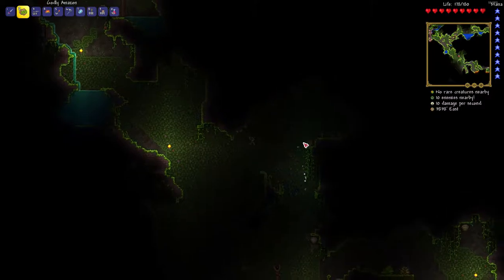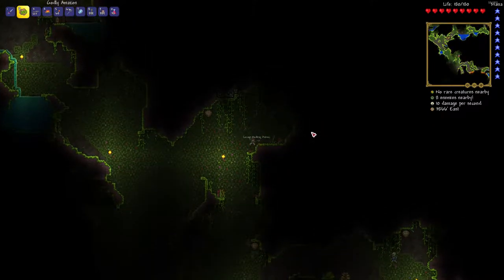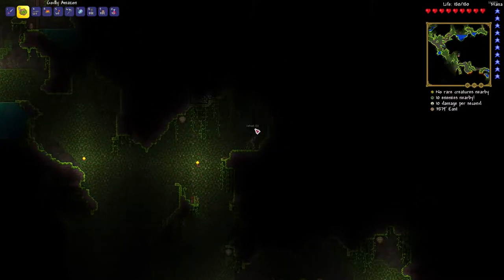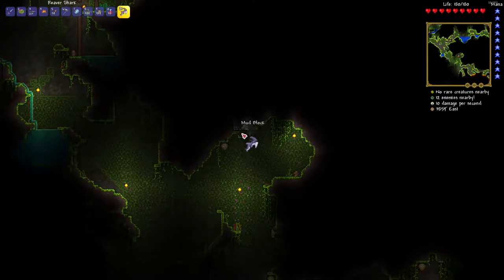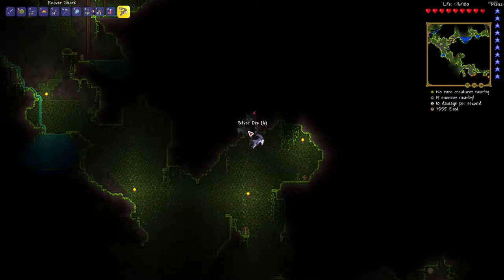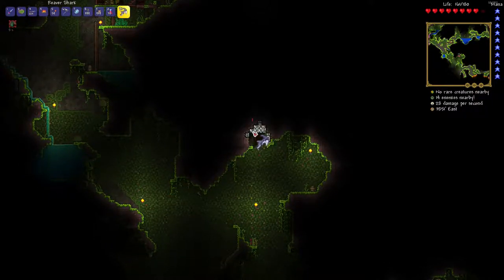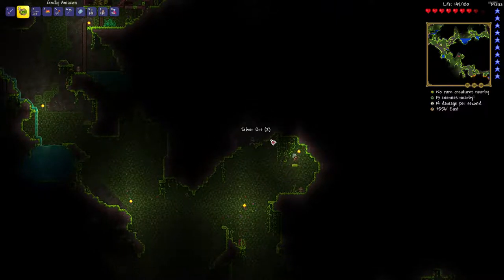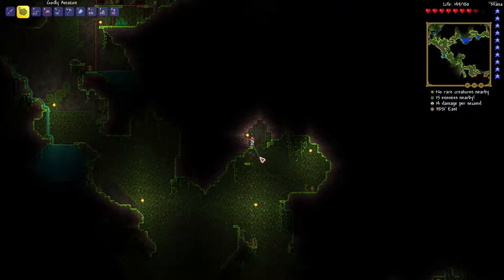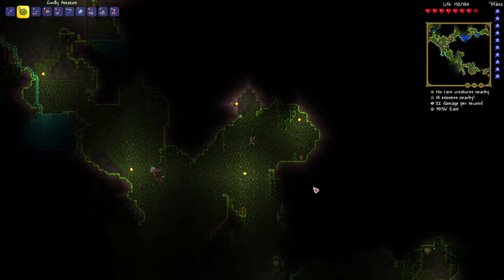Look at that! I just got the ancient cobalt leggings — I'm just missing the body piece and I would use that. It's not as powerful, but the cobalt set of armor is literally a hard mode armor set. Let's build a safe spot up here so I'm not dying. Find a lot of silver, a lot of gold. I definitely have plenty of stingers — 29 of them. I could make the chakram if I get enough.